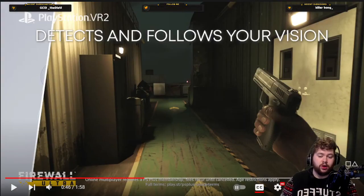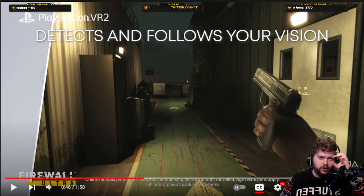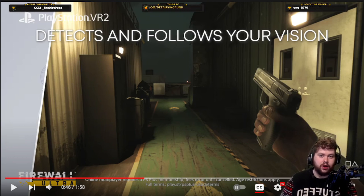They did mention in the blog post about Firewall Ultra that eye tracking would let you interact with HUD elements — this trailer is a clear demonstration of what they were talking about. The mind can race now thinking about what else this will do — the eyeballs of characters in the game. If you walk up to a teammate, are you going to accurately see where their eyes are moving? If you want to roll your eyes at someone or wink at them — the possibilities are quite crazy.